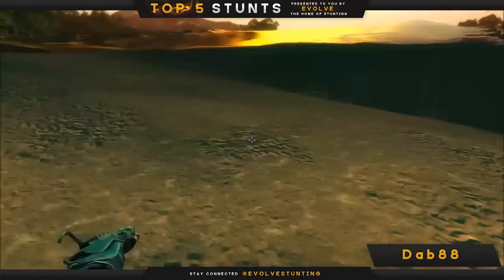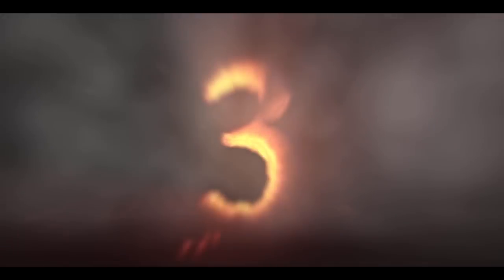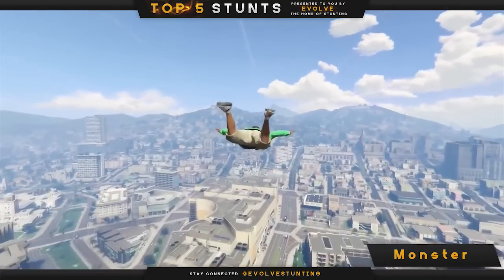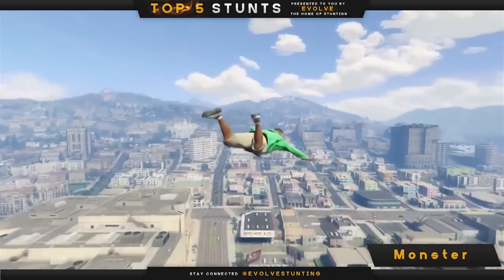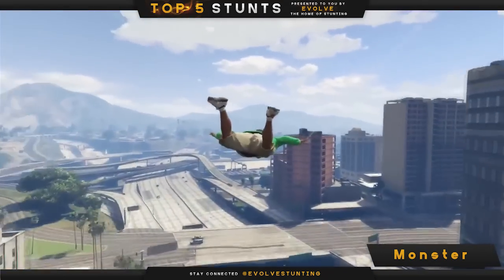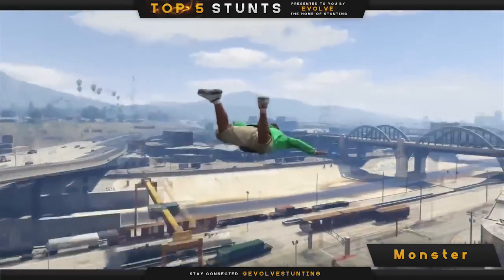A safe landing into the river down below. In at number three we've got Monster. He's playing GTA 5 using Franklin, taking full advantage of the skyfall cheat for a clean proximity flight through the city, ending with a tight gap thread through the hospital. Well done Monster.